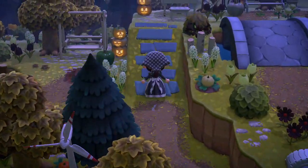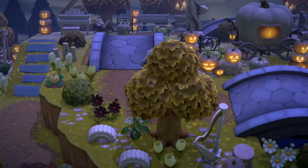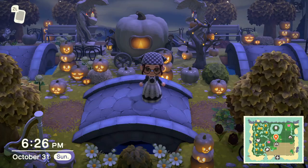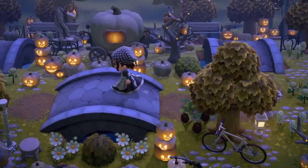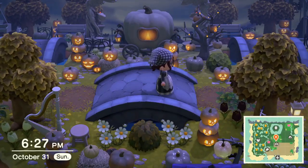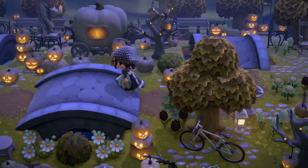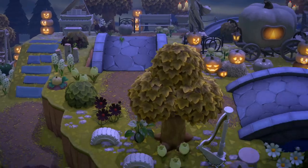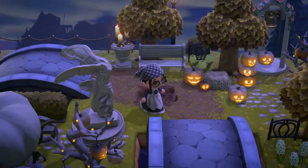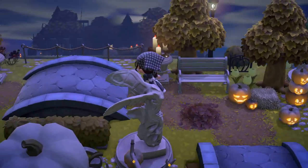Coming up here, I wanted this kind of monochromatic white pumpkin section. It started because I wanted to do one of these bridges that didn't really have a river — just a focal bridge. I like the way these four bridges turned out with the pumpkin carriage in the middle. I really love the way this area is, and I could see myself doing another area like this in the future.